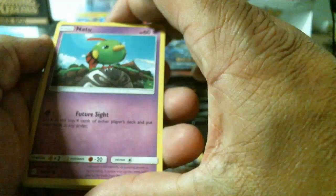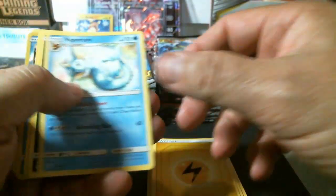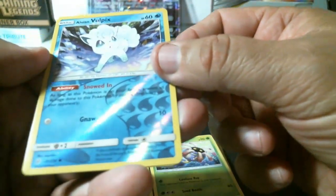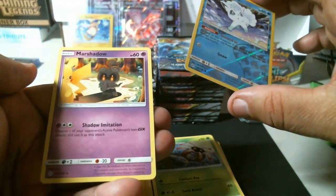Natu, Trapinch, Spheal, Passimian, Ralts, lightning energy, Vaporeon, Absol, Lily. We have a common Vulpix reverse holo and another non-holo Marshadow rare.